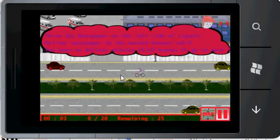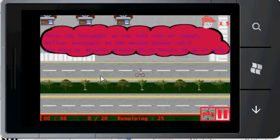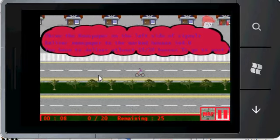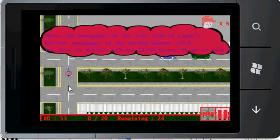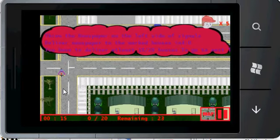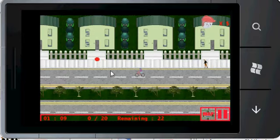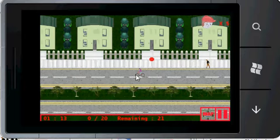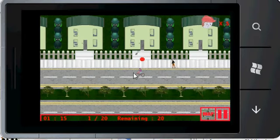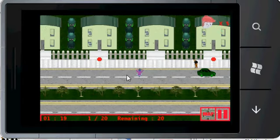After completion of the collection level, the character is now in the distribution level, in which he is going to distribute the newspapers to the marked houses. The houses have been marked with a red door. The character can only throw the newspaper towards its right. Tap the calendar once to fill the newspaper. Be careful while throwing the newspapers, because you have only a limited number.